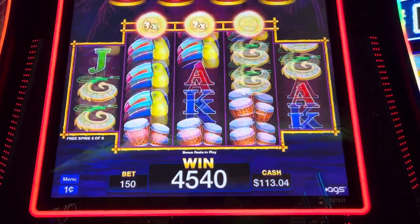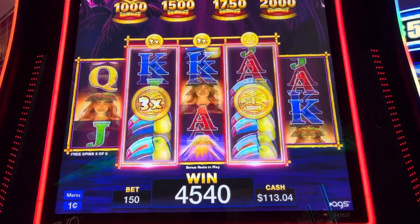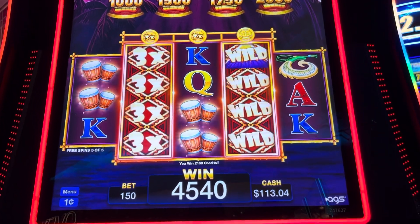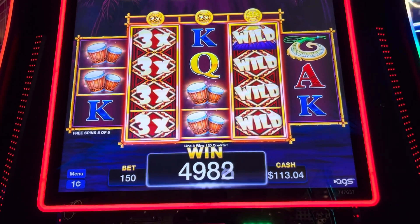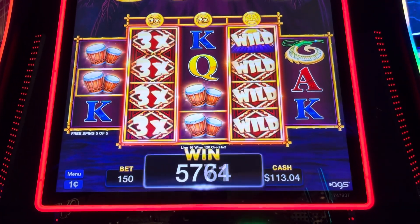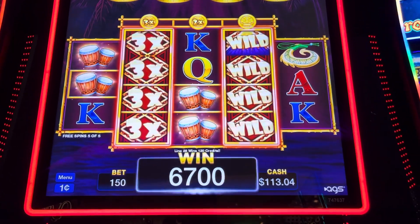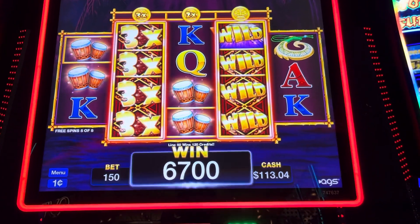Come on, give me all wilds now. I need one and three to match. Bungos, bungos — $21, not bad. That'd be a pretty decent bonus at a $1.50 bet. I was playing this because I like to vulture these machines to see if they have wilds. $67 — not bad, I'll take it.